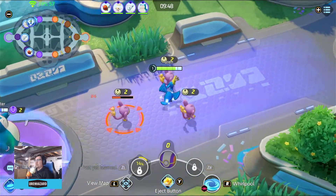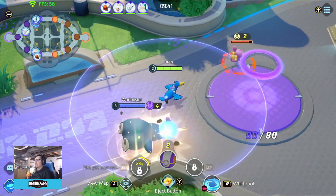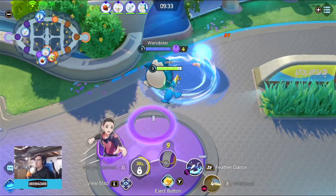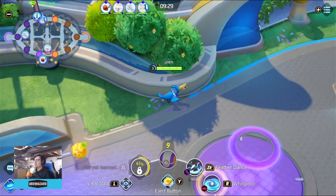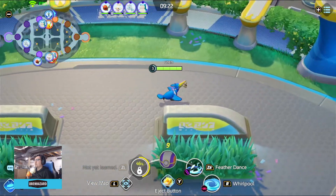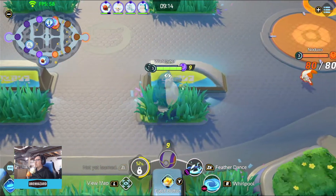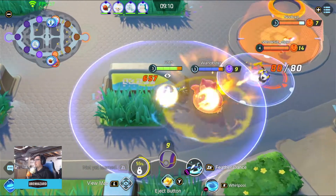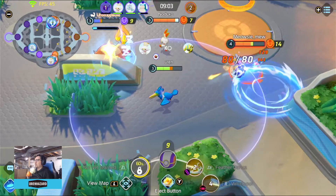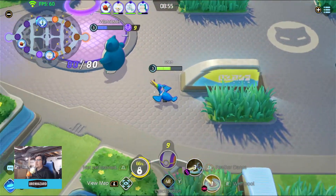We're just going to keep attacking. Snorlax is going to hit him once or twice. I'm not going to use my Whirlpool on these guys until they stop moving, because little wild Pokemon tend to run away — it just gives you more points if you can pluck them all in one shot. I'm going to go hit their side, but I think their guy up here already spawned or maybe they already took him out. Pikachu's down here. Don't want to kill my Snorlax this early, because that would stink.